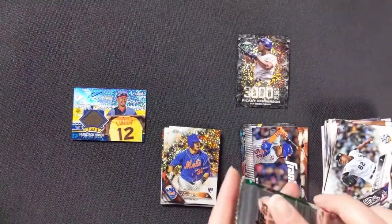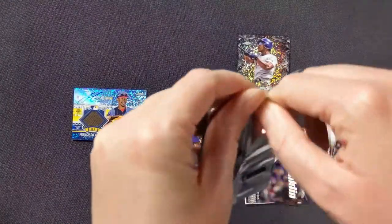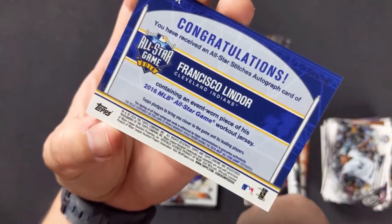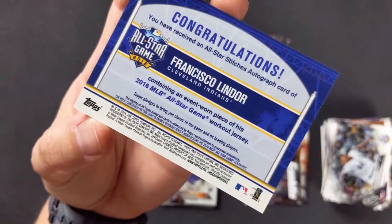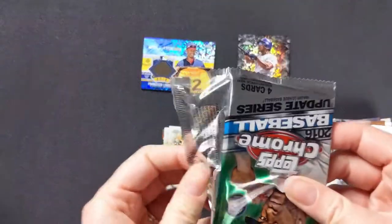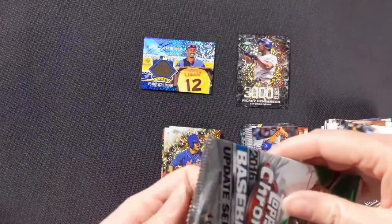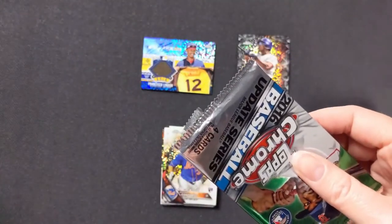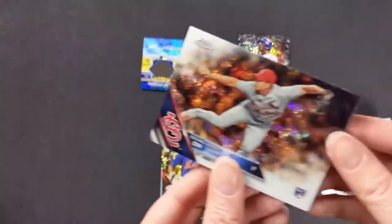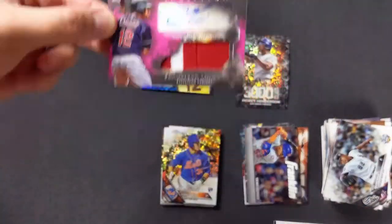I guess I'll just have to continue having you open everything. I'm glad I picked up the left box. Congratulations — you've received an all-star stitches autograph card. Wow. I guess I might have to start having Francisco Lindor be one of my personal collection. Oh here it is — sorry, that was the Inception card we got with him. Yeah, his autograph is still very similar.